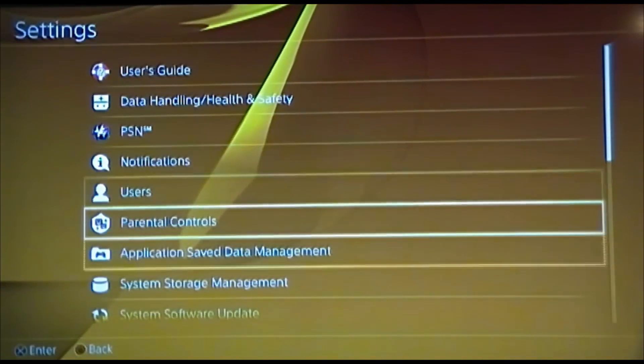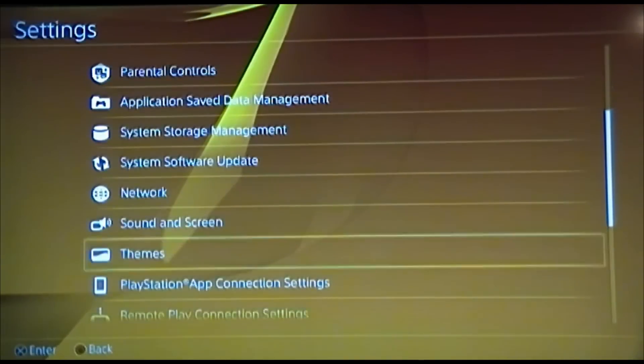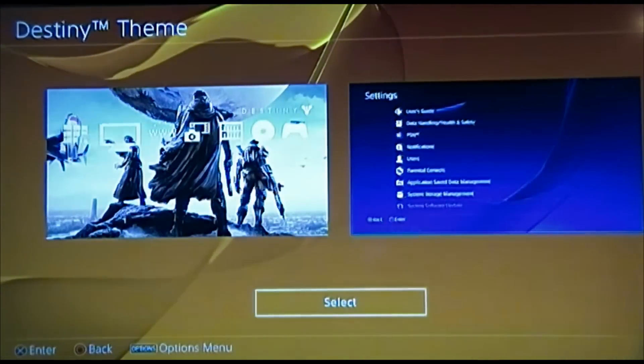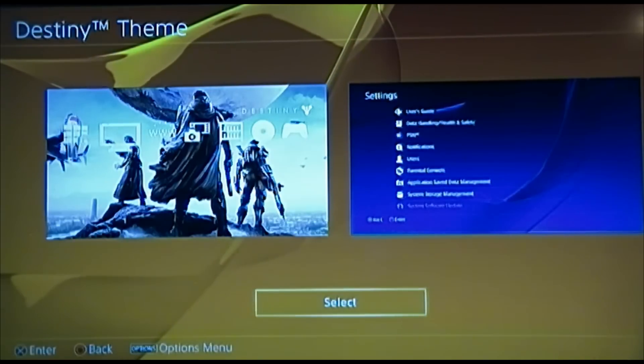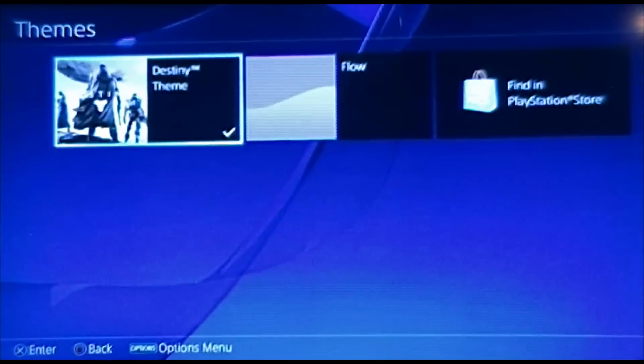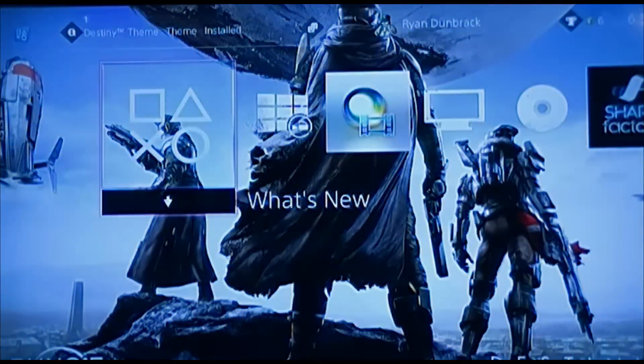We go back down to Themes. We're going to click on Destiny — it's got its own little folder there. We go down and select. And we quickly come out, and there we go. There you have it.